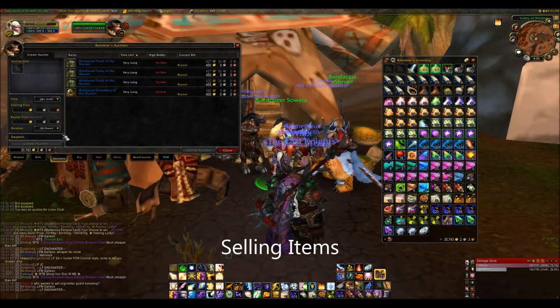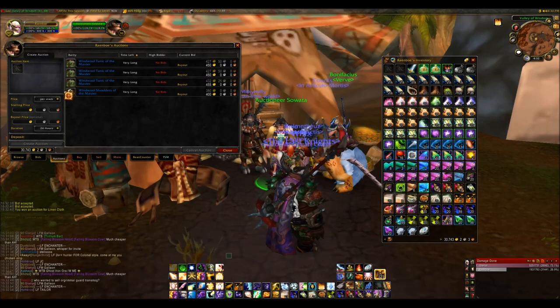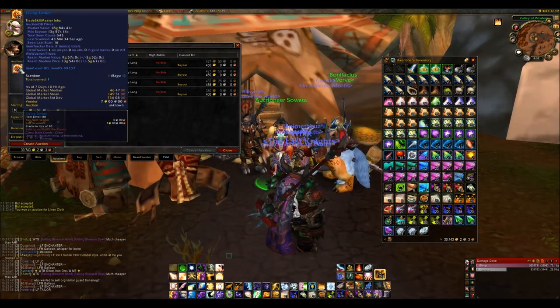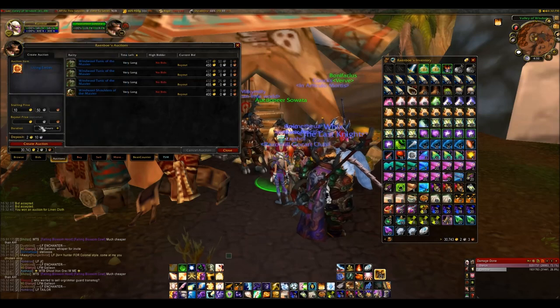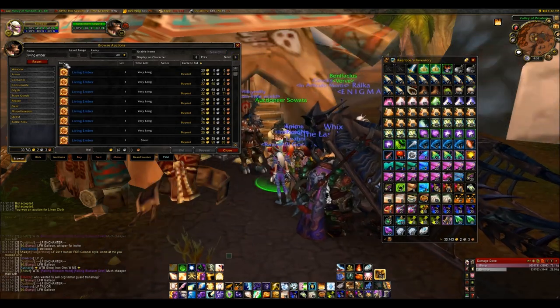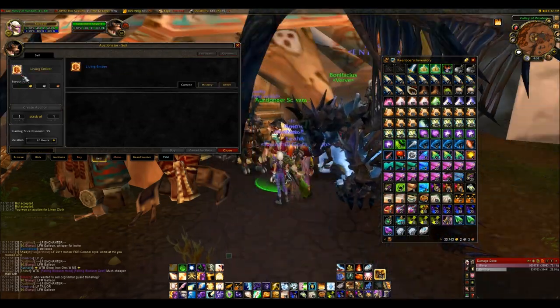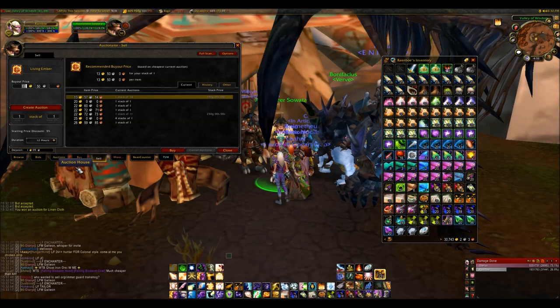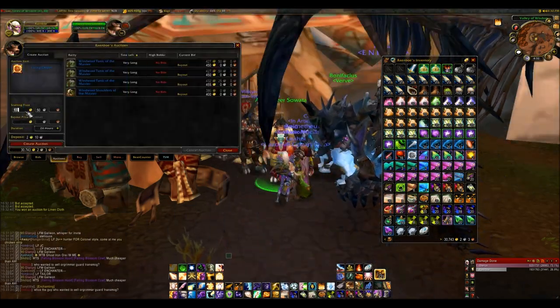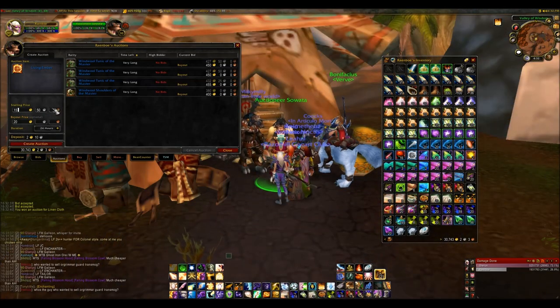To sell an item, go to the Auctions tab and find the item in your bag. For example, I want to sell this Living Ember. It will give you a random starting price — I think it's based slightly above its vendor price. You can look up the price yourself to know how much to sell it for. If I search for Living Ember I can see they're going for about 20 gold, so I could type in 20 gold buyout and go for a 15 gold bid.